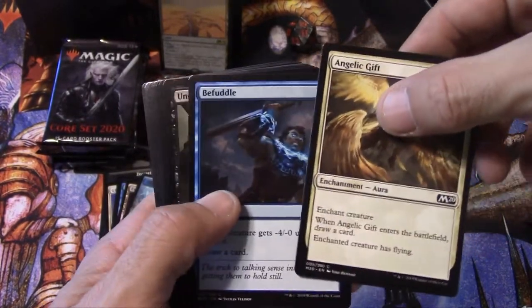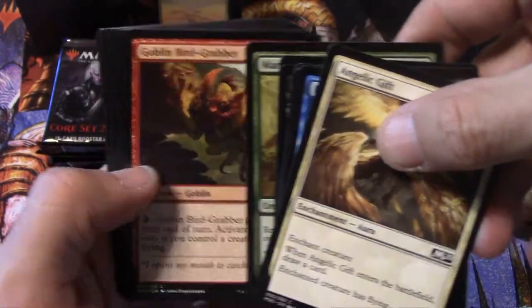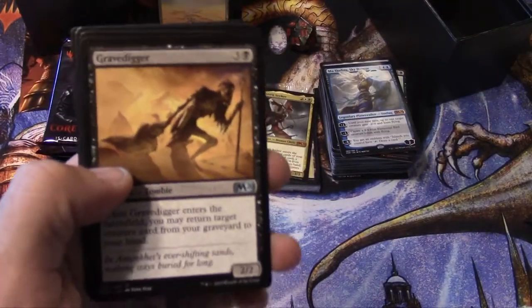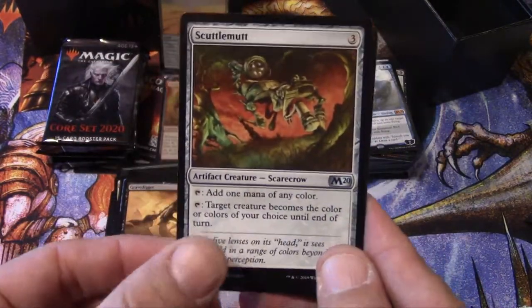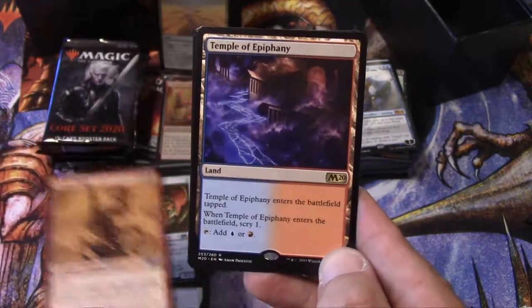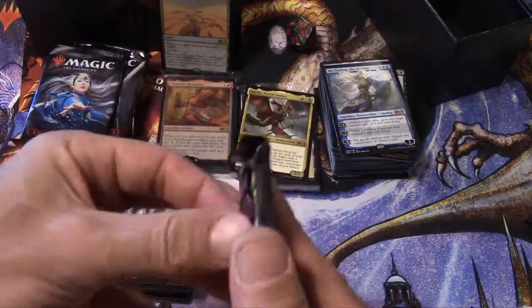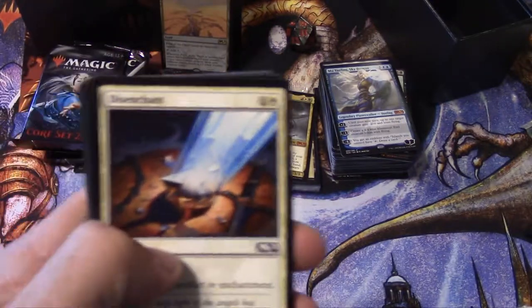Okay, we got Angelic Gift, Foretell, Dead Servant, Topplegeist, Angel of Grace, Agonizing Siphon, Gnarlwood Dryad, Spider, Pack Mastiff, Negate, Plummet. Bone-Clad Necromancer, Gravedigger — that's our first uncommon. Scuttlemutt, Dragon Mage. And our rare is Temple of Epiphany — that's my second Temple of Epiphany. Yay for temples, right?